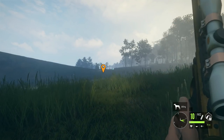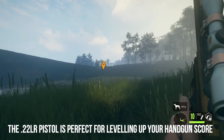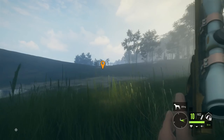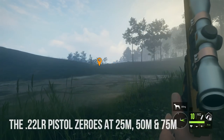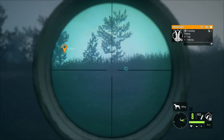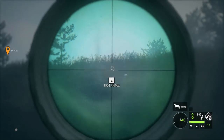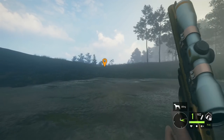With the .22 handgun, it does not come with the scope. You do have to use a handgun to level up and unlock the handgun scope, and you can do it with the .22 handgun. It zeroes in at 25, 50, and 75 meters, so you'll want to get good and close. We got her on the second shot — I think I got two.